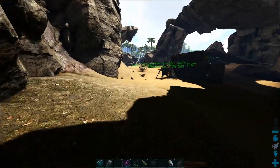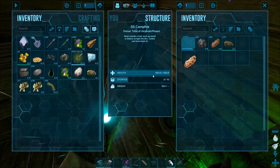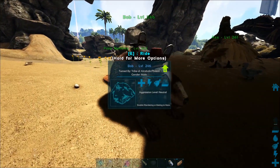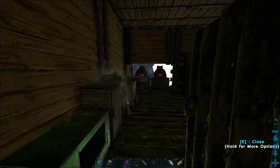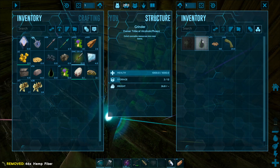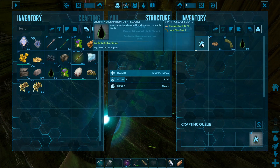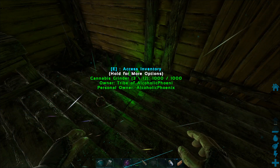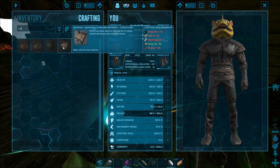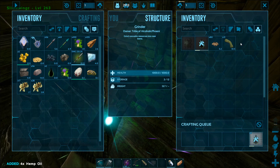We also got to cook up some meat because I am starving — well, I'm not starving yet but I will be. We got meat. Let's grab some hemp fiber and the seeds and then make a bunch of hemp oil. I think we're just going to have enough. Yeah, we'll have everything else. Cool. Let's wait for this to craft up.